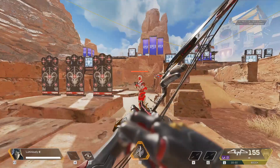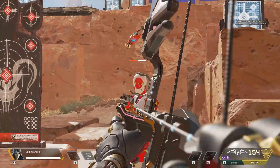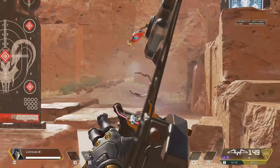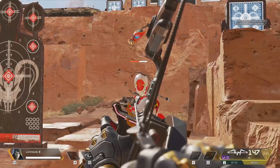Starting with the bow — when the bow is fully charged, it hits for a solid 60 damage to the chest, and 105 to the head. When you spam the bow, it hits for 25 flat against the body, and 31 to the head.